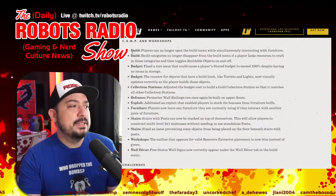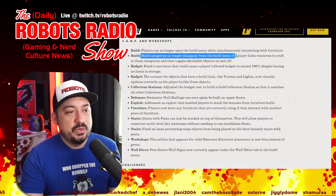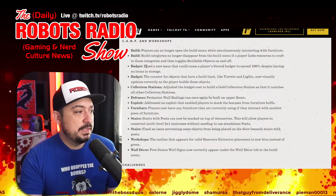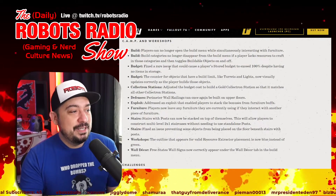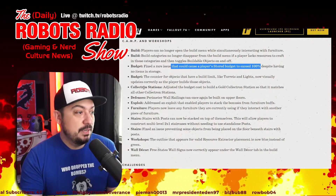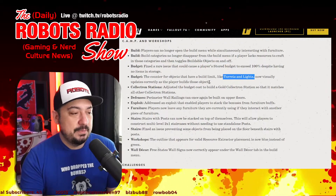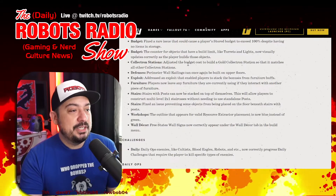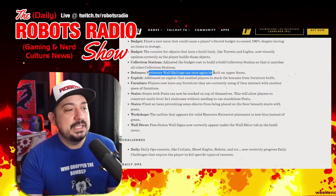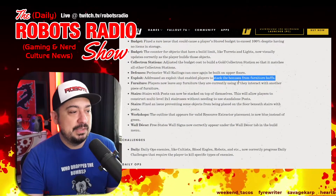Camp and workshop fixes: players can no longer open the build menu while simultaneously interacting with furniture. Empty build categories no longer appear if you lack resources. Fixed a rare issue causing stored budget to exceed 100%. The counter for objects with a build limit now visually updates correctly. Collectron station budget cost has been adjusted to match other collector stations. Perimeter wall railings can once again be built on upper floors. An exploit allowing players to stack furniture buff bonuses has been addressed.